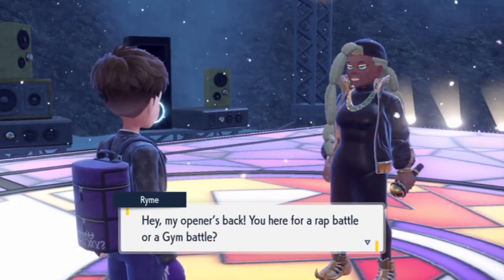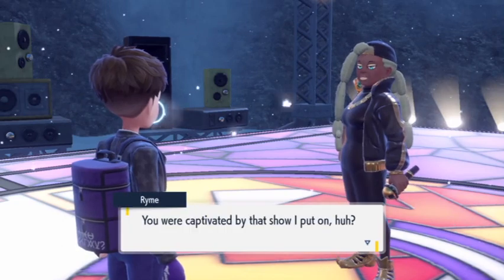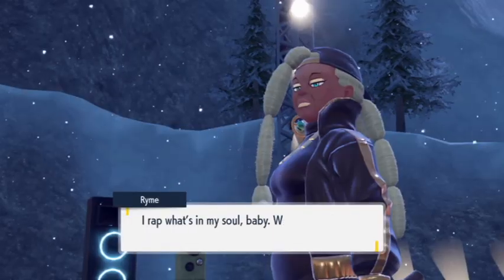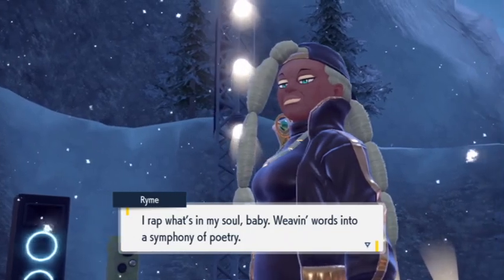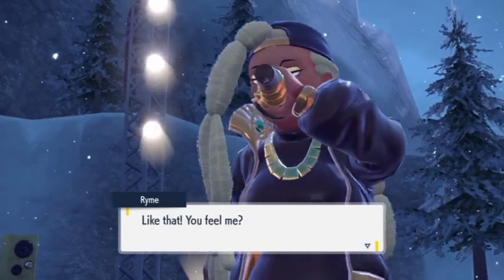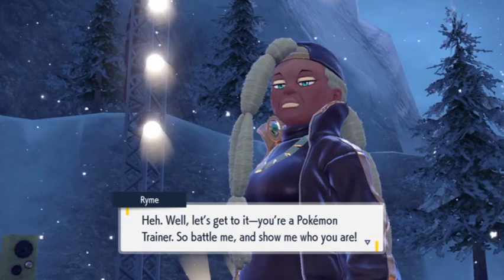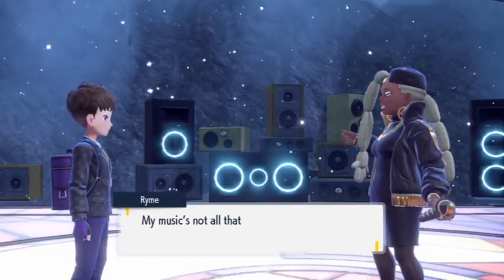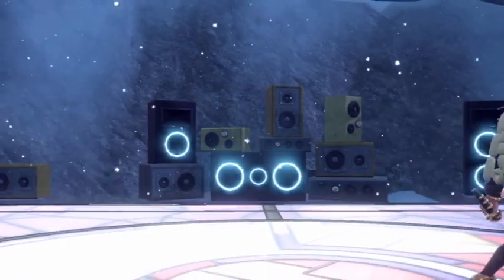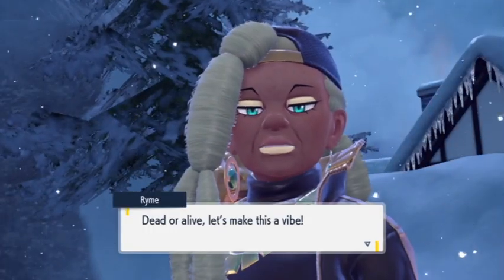Ryme says: 'my opener's back — you here for a rap battle or a gym battle?' I say gym battle. She says 'I rap what's in my soul, weaving words into a symphony of poetry. Don't try it with me — I'm like Sableye, my Mean Look will lock you down.' She mentions her skills with Ghost types are the best around. She's going to use a Sableye, isn't she? Her name is Ryme and she's known as the MC of RIP.